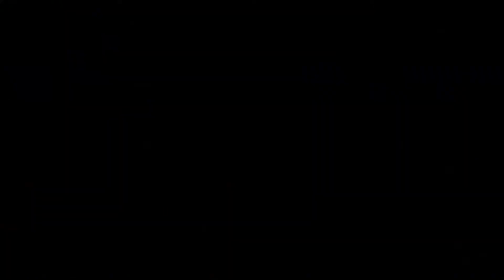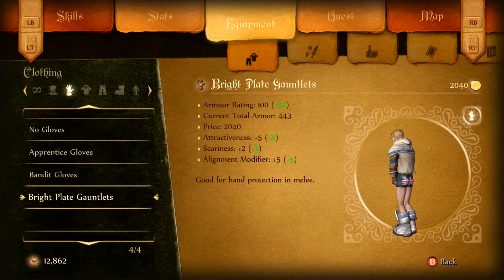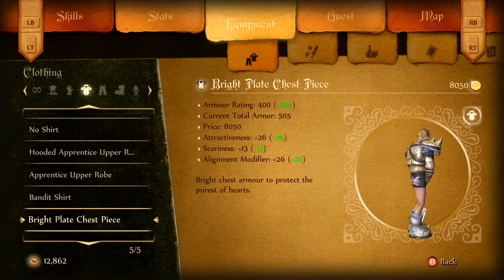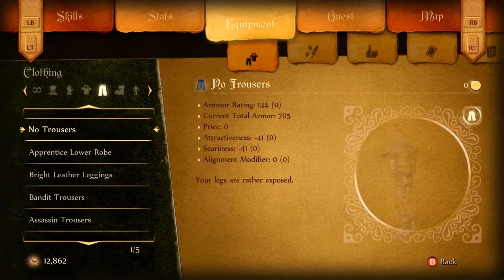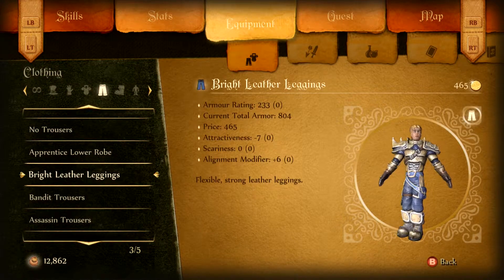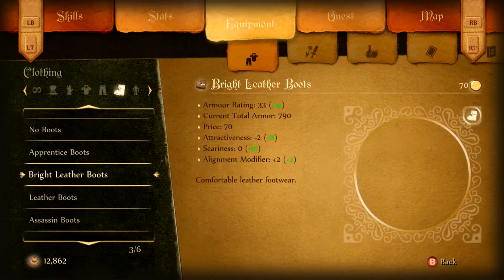I've got no pants on! Okay — no hats, no gloves. Bright plate gauntlets. Where are we — bright plate chest piece. Okay. Bright leather leggings — that's the best we can do here. At least I dropped our scariness down to zero. Bright leather boots — what we already have. Oh, I didn't want to remove that. There we go.